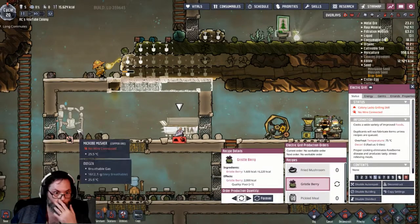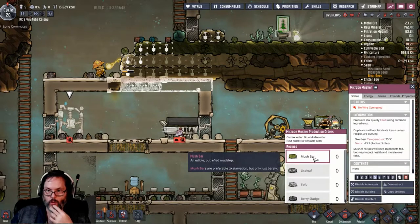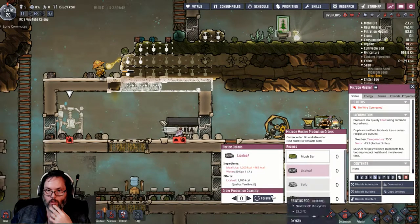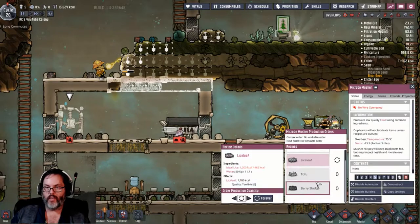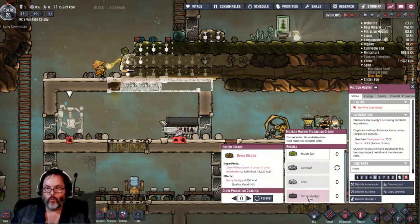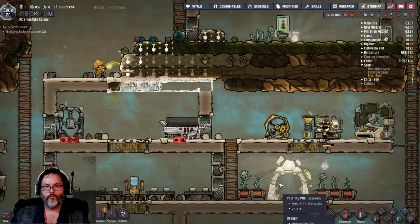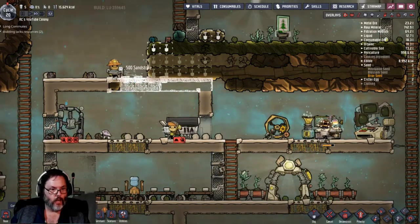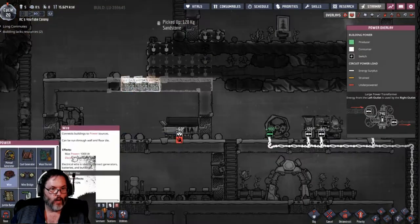Let's do lice loaf forever for right now until we can upgrade from anything. Nosh beans, bristleberry - bristleberry sludge, let's do that too. That's a plus three food - that's actually pretty good. Power wire.